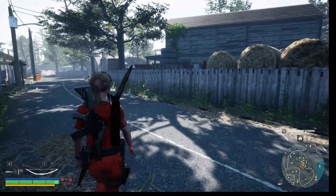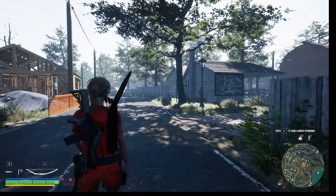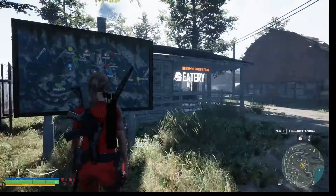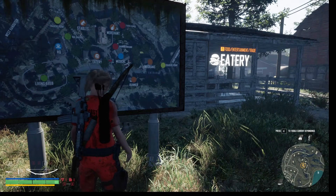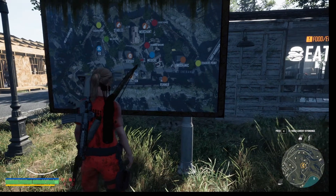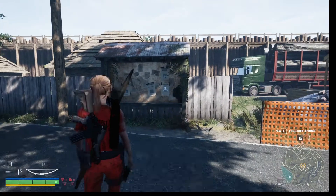So we have seen the inside of the place. We know that we can start by getting some work. We need to figure out where the board is for the work. Construction. Mia's Garden. Merchants. Stables. Traders Point. We almost didn't see the runner. There's the job board right there in front of me.